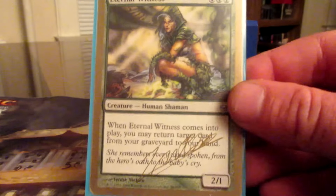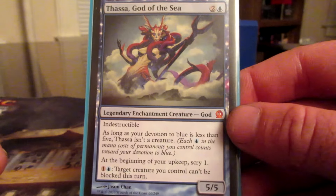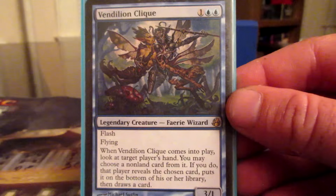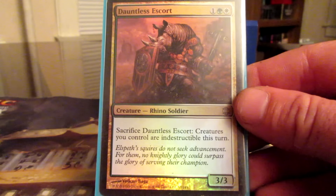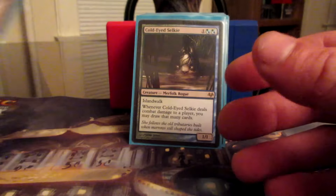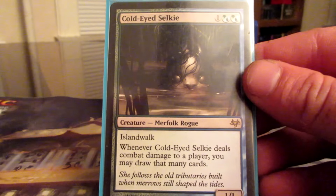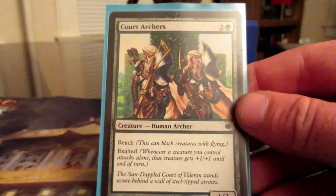Exotic Orchard — add to your mana pool one mana of any color that a land an opponent controls could produce. Usually in multiplayer games you're going to be able to produce whatever mana you need. Seaside Citadel, Command Tower, Reflecting Pool, Wooded Bastion. Ghost Quarter for land destruction — it's never a bad thing to have. Strip Mine, same idea. Blighted Woodland — sacrifice it to search your library for up to two basic land cards and put them onto the battlefield tapped, so a little land ramp. Cathedral of War fits in with Rafiq.